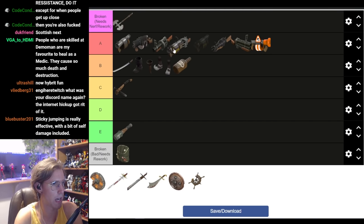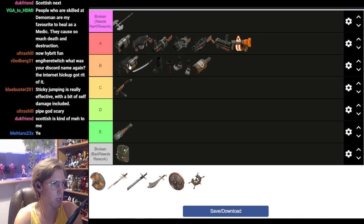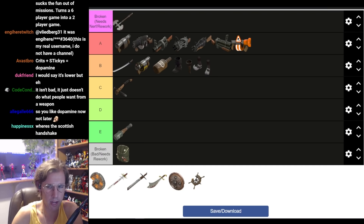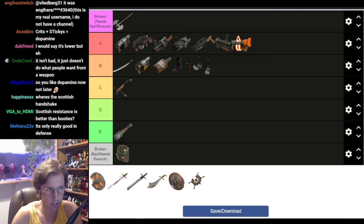Let's do the Scottish Resistance. Scottish Resistance — it's good. It's essentially the same thing as the Sticky Bomb Launcher, except you can't spam. This weapon forces Demoman to play defensively. Whereas with the stock Sticky Bomb Launcher and a Grenade Launcher he can swap between defensive and offensive at will, Scottish Resistance is the defensive item for Demo. Area denial with this is second to none except for Sentry Guns. Traps? Absolutely amazing with this thing.